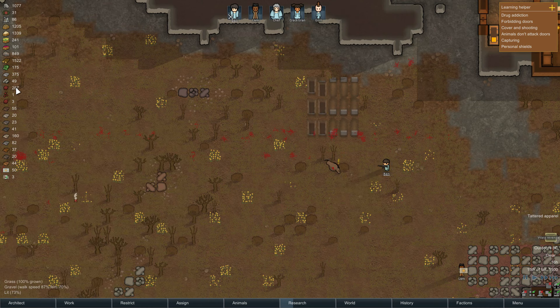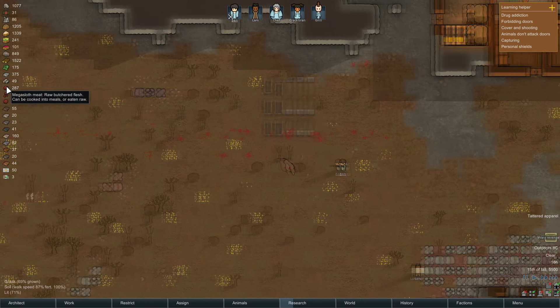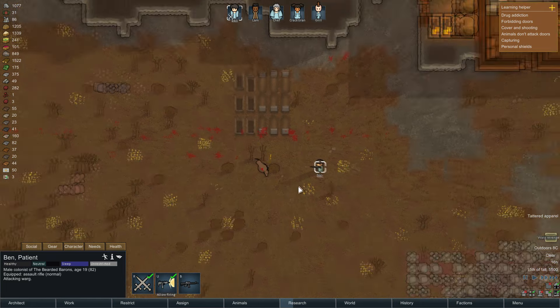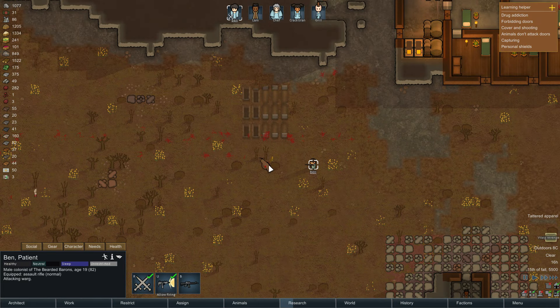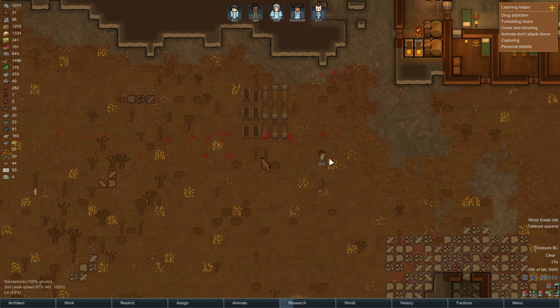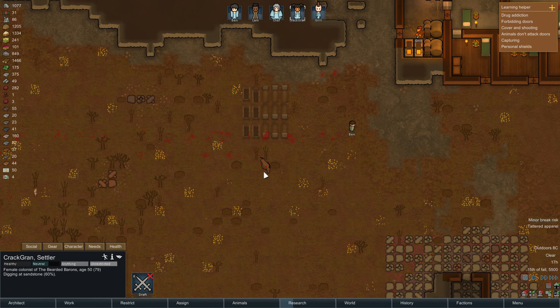The meat situation is looking good now. We've got 287 mega sloth meat — those mega sloths kick out some serious meat. Come on, finish the job on that almost-unconscious one. There we go. Crack Gran, grab that one too.